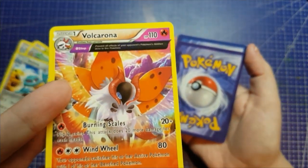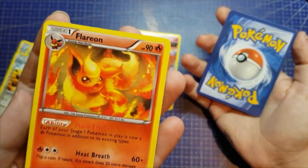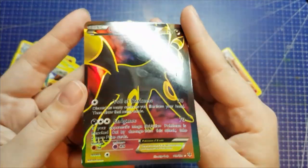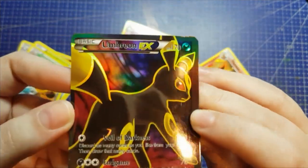So we are using Volcarona, Flareon — oh ho ho, my favorite. Why can't this be real? And Umbreon.